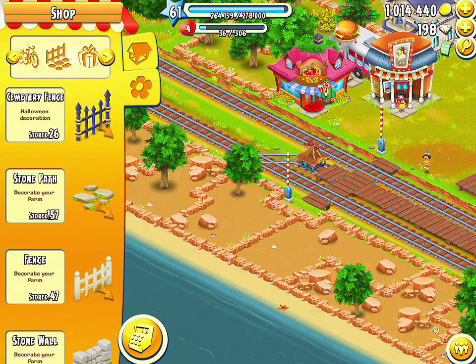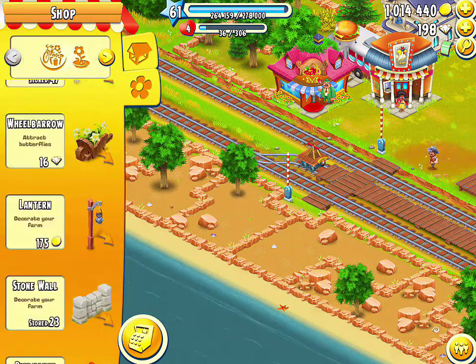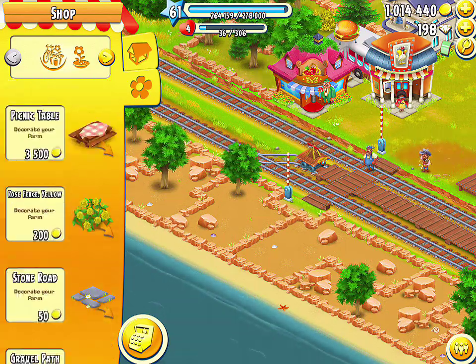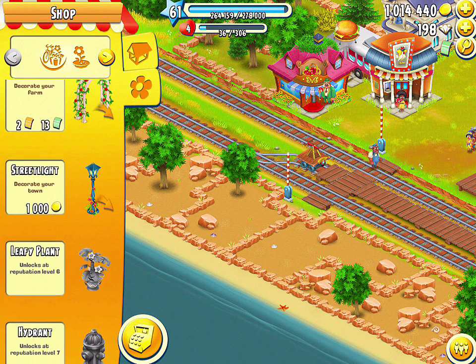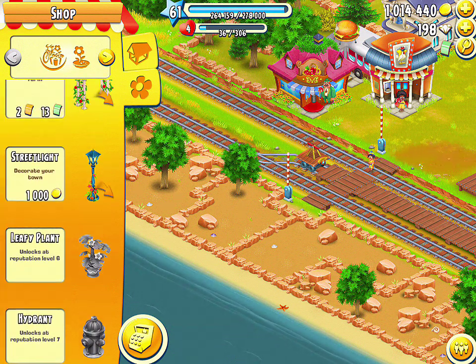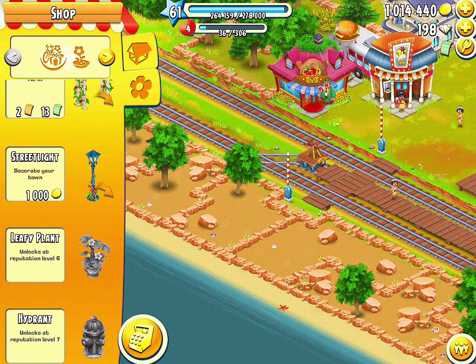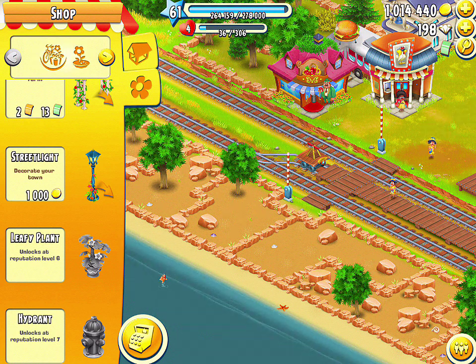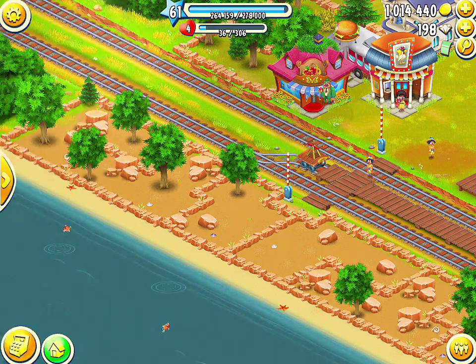The last new thing added to the town is some new decorations, which can be found at the very bottom of the list and are unlocked once you reach a certain town level. The new decorations added in this update are the street light, which is unlocked at level 4, the leafy plant, which is unlocked at level 6, and the hydrant, which is unlocked at level 7. That's everything that was added to the town in this update.